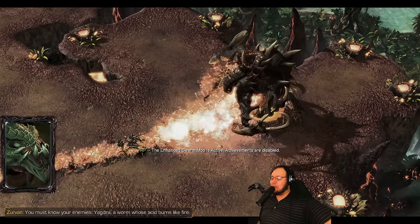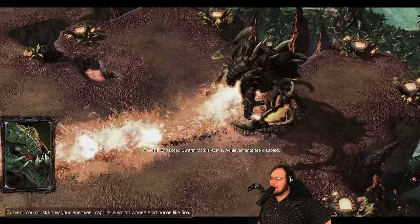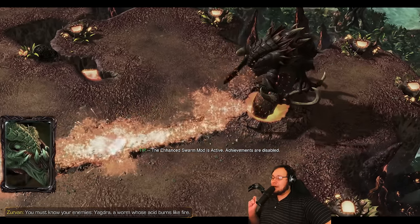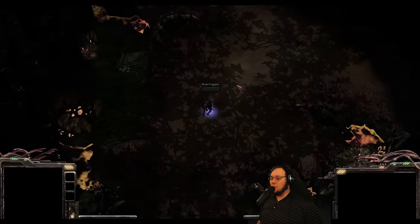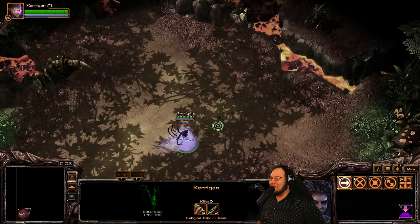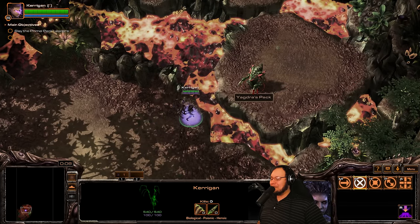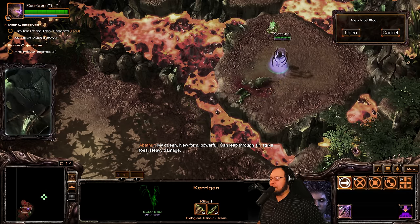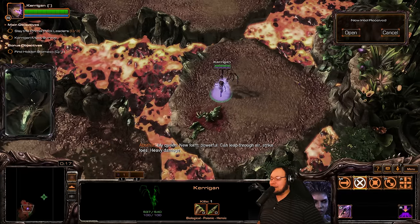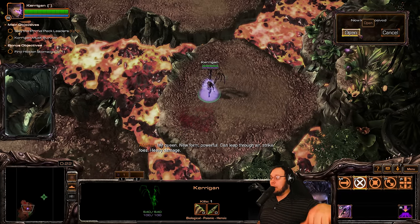Would you look at that? This is actually one of those very small indicators that the mod maker has a lot of attention to detail. By default, Zagdra bugs to face backwards in this cutscene, and it has to manually be fixed. So you can always tell from a mod maker that they care. It's a very tiny thing - I don't judge people who don't do it - but it's always like, okay, well they're willing to put the effort into something that doesn't matter at all.